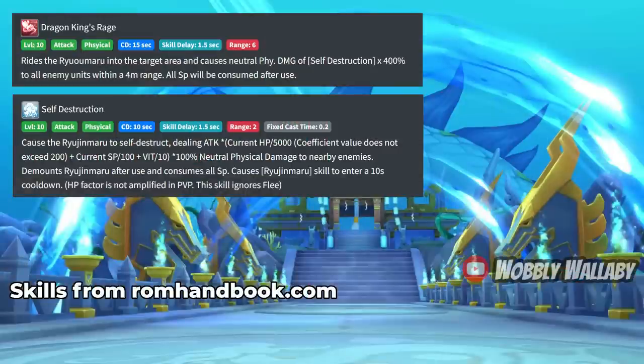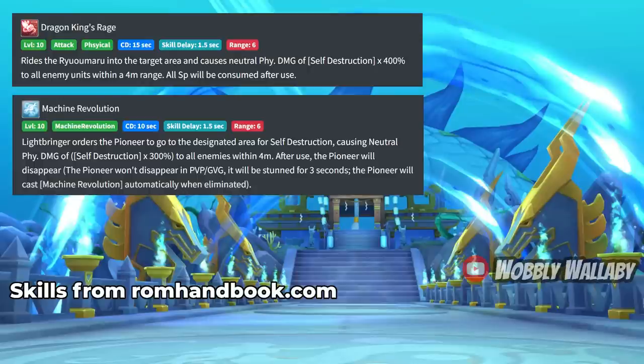For HP and SP — the reason why that's important is due to how the Dragon King's Rage skill works. His damage is based on your Self-Destruction damage. For Self-Destruction, it depends on your current HP (which Reckram mentioned is capped at 1,000,000 HP), your current SP, and your VIT. So you do have to balance your character to optimize damage. I've heard people complain about how Wataru power-creeps LB's Machine Revolution — indeed it does. Machine Revolution only multiplies by 3 instead of by 4 for Self-Destruction damage.